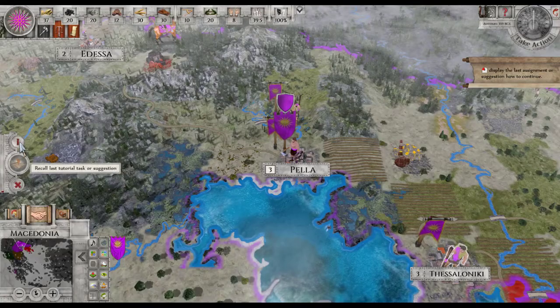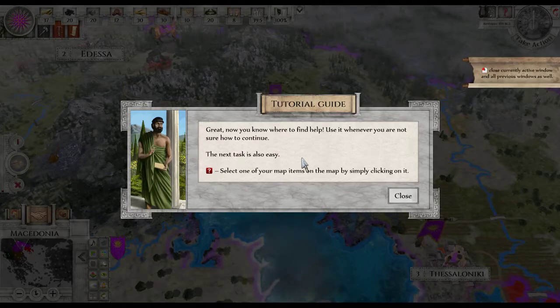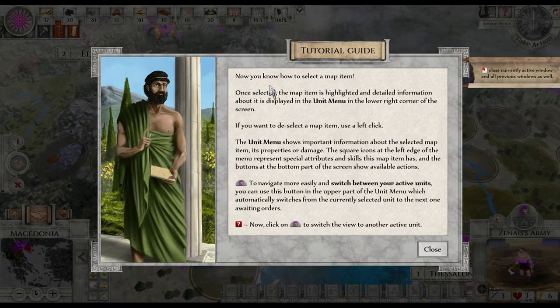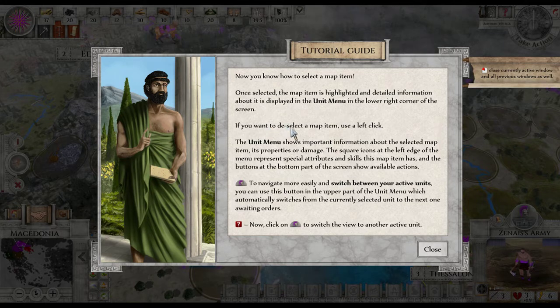All right, great — now you know where to find help. Use it whenever you are not sure how to continue. Next task: select one of your map items on the map by simply clicking on it — like this. Now you know how to select a map item. One selected map item is highlighted and detailed information about it plays in the unit menu in the lower right corner of the screen. It comes down here — it's army 336. If you want to deselect a map item, use the left click.